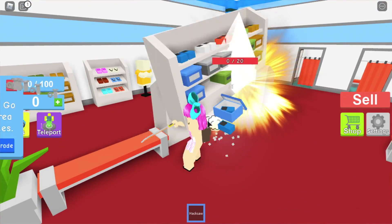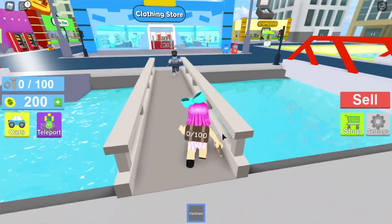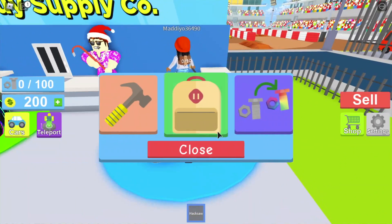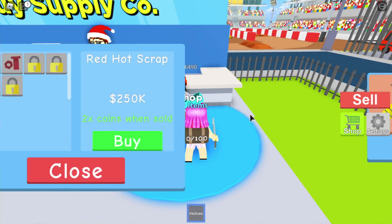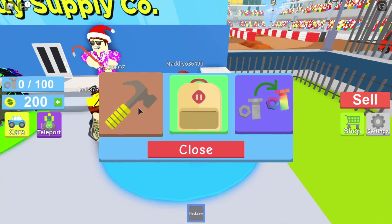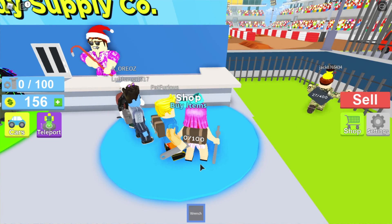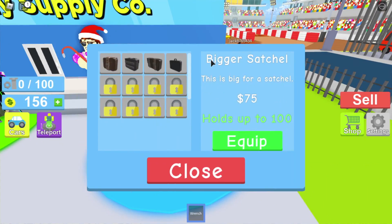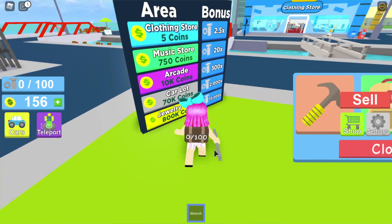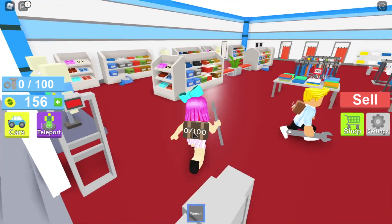All right, I'll race you to the arcade! How much is it to enter? The arcade is 10,000 — I only have 200 right now. So we're racing to the music store instead, which is 750. I want to buy a new weapon — the wrench is 44. The next backpack is 300.